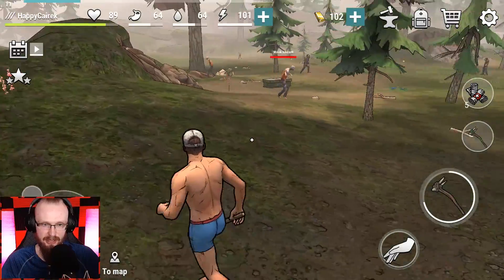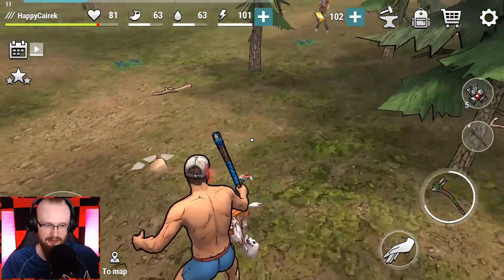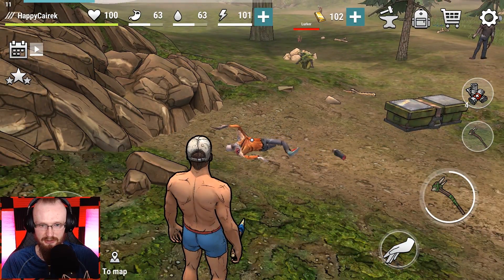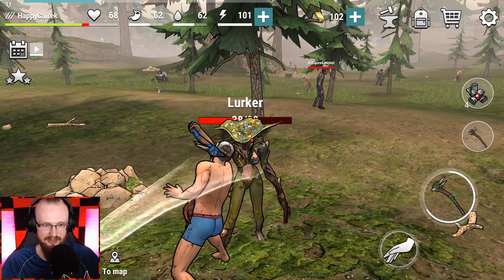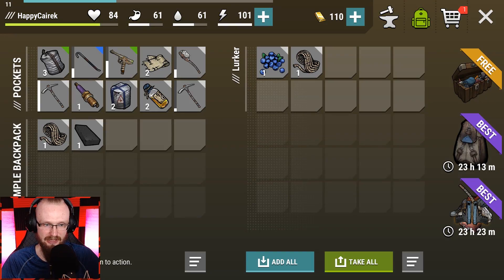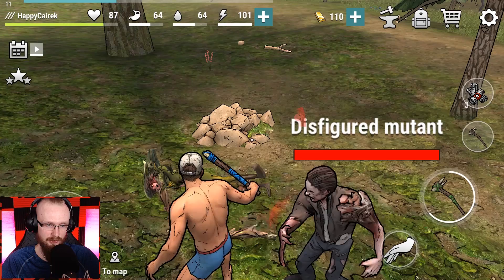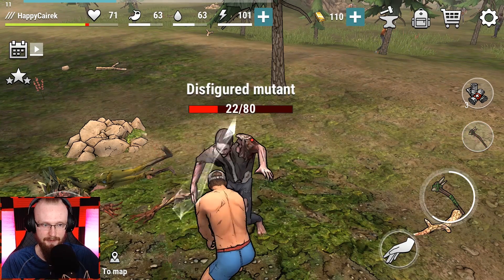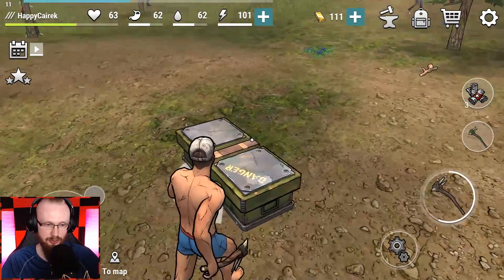Using a bandage to heal. Opening a chest - nothing really, getting kind of cold. One more weak mutant to fight and then a lurker. I fight the lurker with weapons switched quickly - I get the same or maybe more damage but it's faster. Just got 10 bandages from a task reward for killing that lurker - just beautiful! Now I have 20 bandages. Another disfigured mutant - just like that, just like that. Switching weapons is so awesome - said it many times but it's amazing.